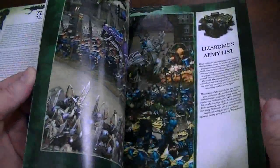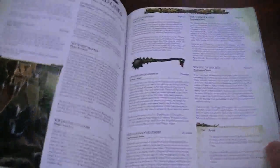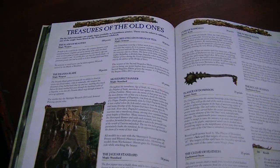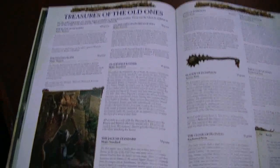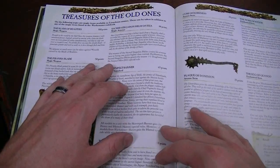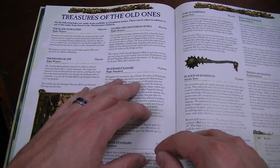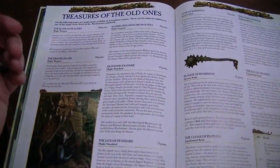Let me just tell you what I think is awesome. First off, in the magic items — which I haven't read all the way through — there is one item that I think you'll see in every single army without any exception, and that is the Sacred Stegadon Helm of Itza. This item gives plus one to the armor save, plus one toughness, and impact hits D3, all for 40 points. That is just ridiculously awesome.